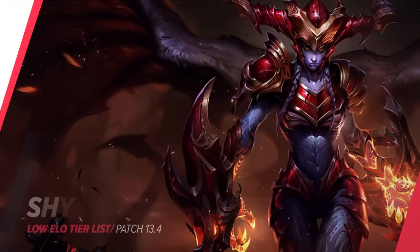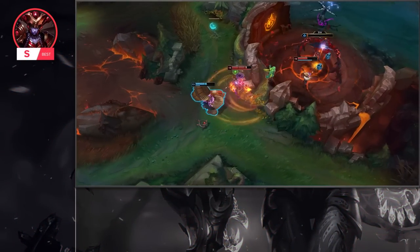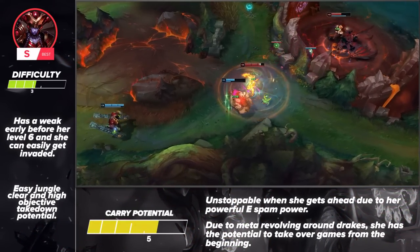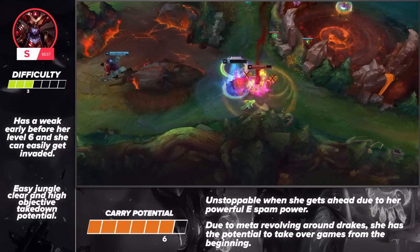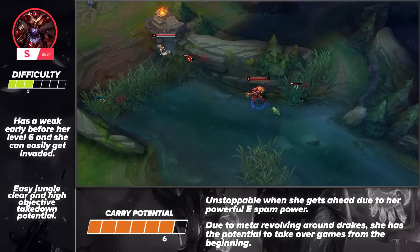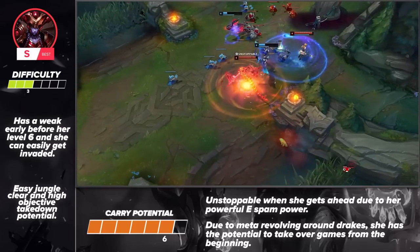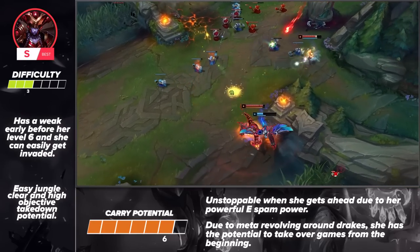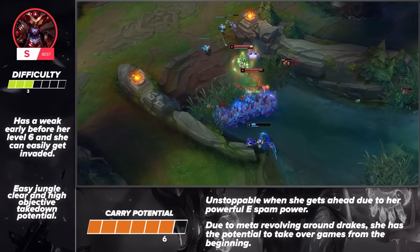Another champion our analysts want to call out is Shyvana for this patch. Ranking in the S tier, she's a terrifying carry to deal with in the later stages of the game due to her massive damage output. Shyvana's gameplay and mechanical skill floor make her easy enough to pick up for anybody. What makes her difficult is surviving the early game due to her weak pre-level 6 and because she can get invaded early on because of it. Compared to other champions, she lacks the reliable mobility she needs to get her damage out and instead needs the help of allies in order to fight.